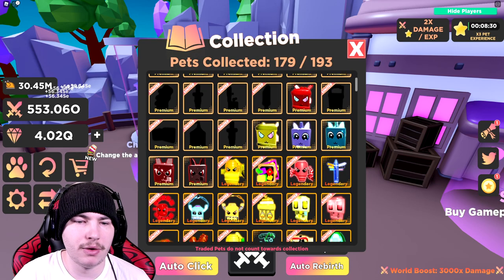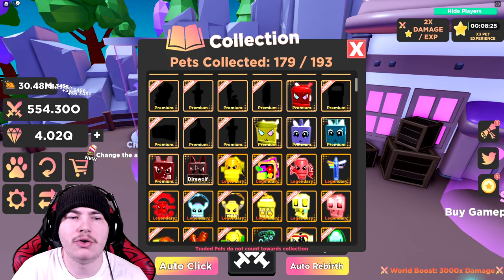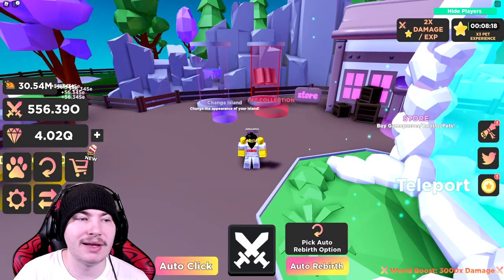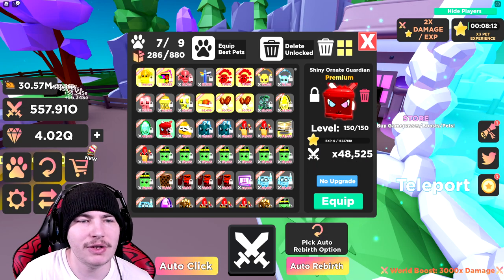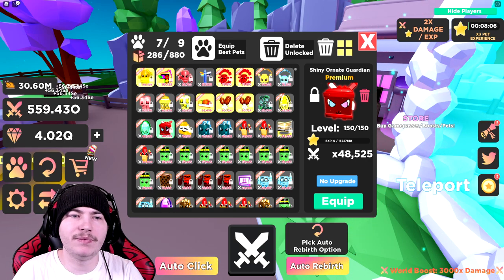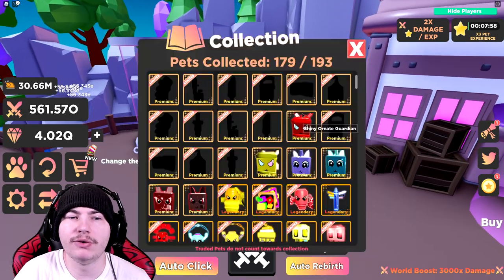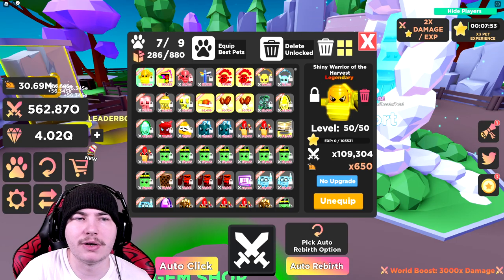The only Robux pets I have are the very first ones: I got the Dire Wolf, which it's not exactly amazing; I got the Shimmer Unicorn; and then the third one, which was the best one at the time, was the Ornate Guardian. As you can tell, I made a shiny one straight away, basically doing the live watch just for a video. I still have it at level 150, and that's one of the first Robux pets that came out — it still holds up, to be honest. All of the other ones past this one are probably really good if you wanted to get them, but I don't really keep up with just the Robux ones.